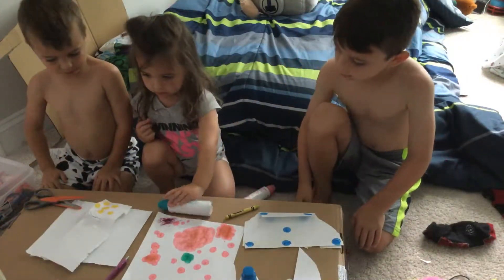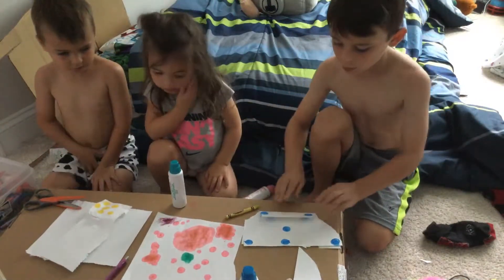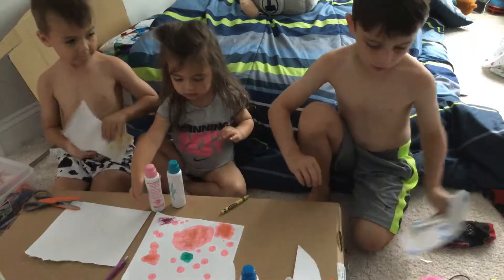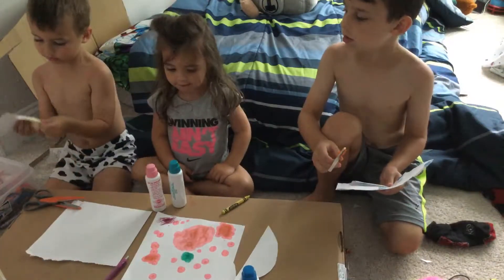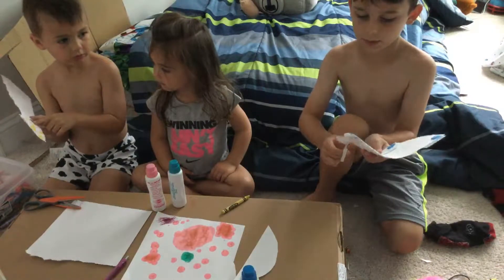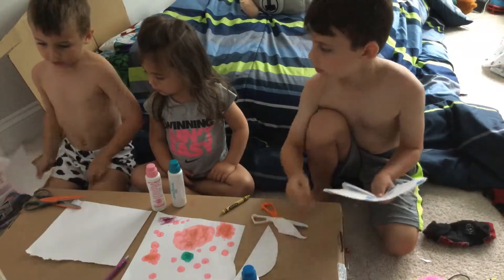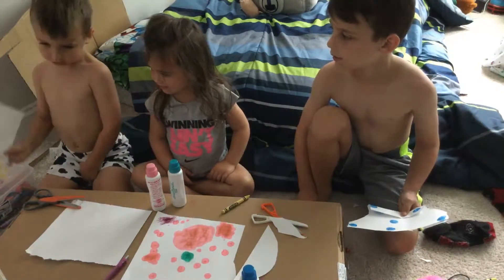Okay, so everybody's materials are down. On the count of three, we're all going to pick up our creations and tell us what it is. Nico, you can go first. I made a sun — I'm trying to cut it out. He was trying to cut it out. And I used the opposite for the yellow — it kind of looked green on the inside, but it was yellow. That's why I just made a sun.